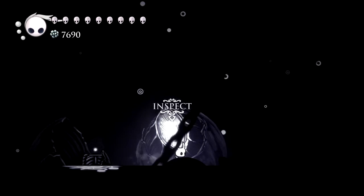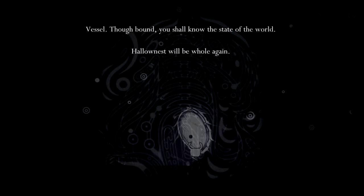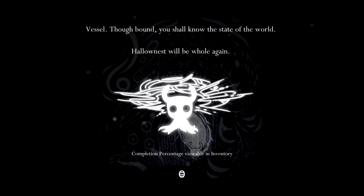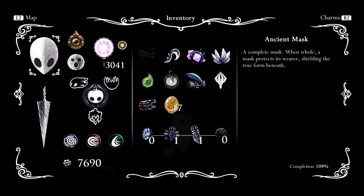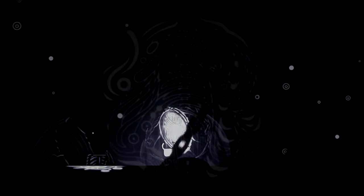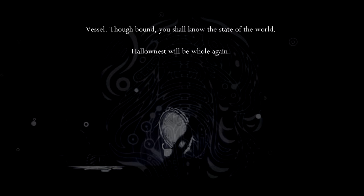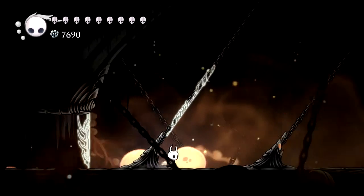I thought this might have been where I needed to go but it must just be a note - 'Vessel, bound, you shall know the state of the world. Hollowness will be whole again. Completion percentage viewable in inventory.' 109% - I'm guessing that has to do with DLC stuff. I wonder what else I missed. What a good gift right as I get to the final boss. I think there was like a trophy for doing 112% - I don't know if that's God Home stuff or something else that I missed.